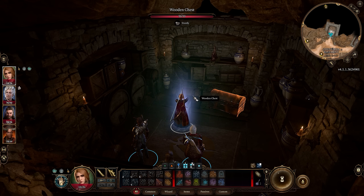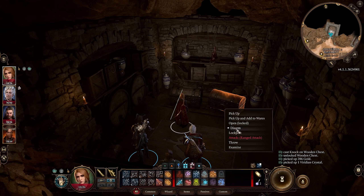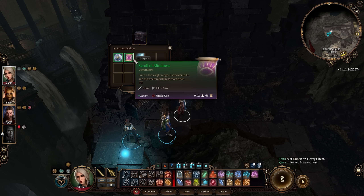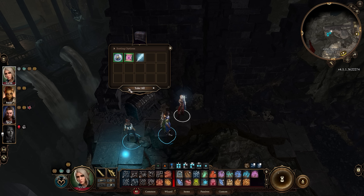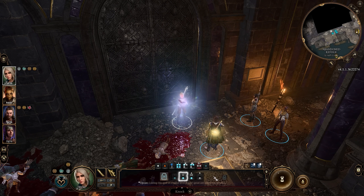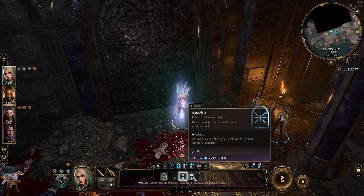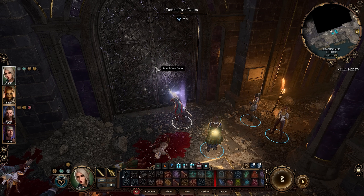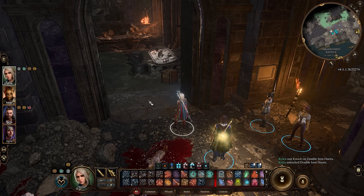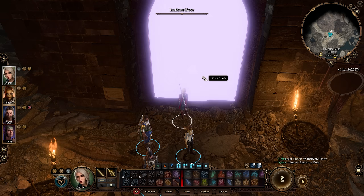Now that you can defend yourself and attack enemies, it's time to make things a lot easier out in the world. Use the Knock spell to open locked chests and doors if you're sick of the lockpick roll every single time — which is very often. Knock is a transmutation spell available to bards, sorcerers, and wizards, or from mage scrolls, and it lets you unlock any object held shut by a mundane lock without needing any lockpicks. This means about 90% of the treasures and doors you find in the wild, you don't have to play that minigame — just do a fast knock, open it, and move ahead.